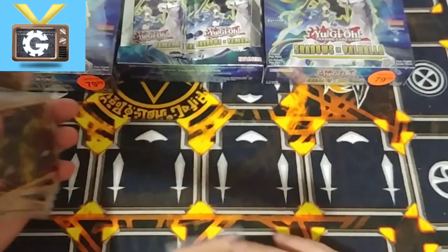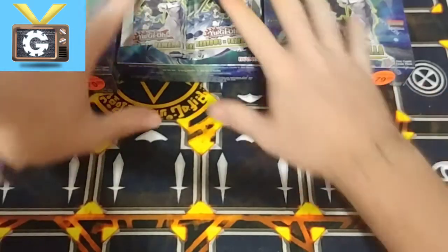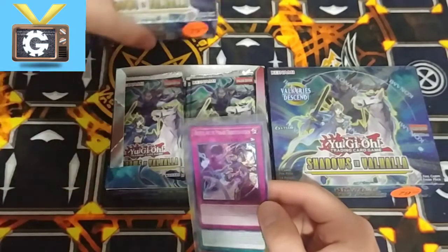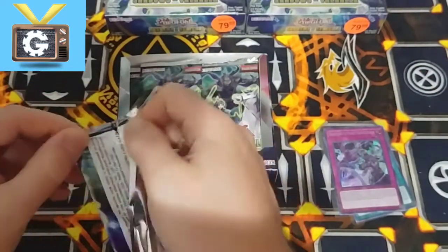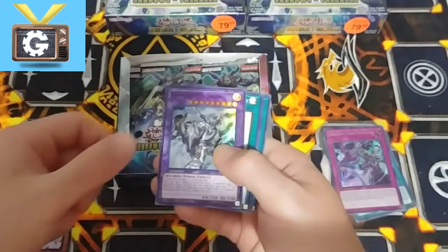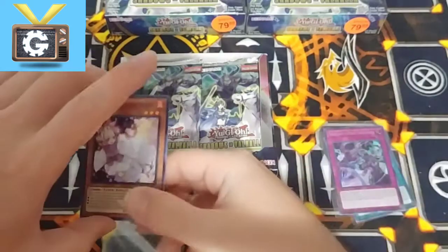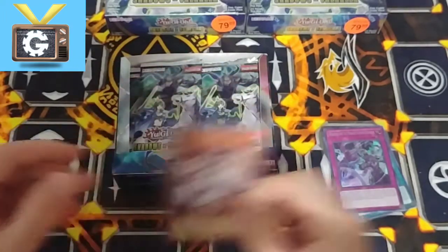Okay, that was it for the Eternity Code. Now we're going to see if we can actually do this very fast. So with the boxes — this is where I pulled to test the packs, the loose packs, just to make sure they were all real. We're going to continue with those. Right away we got our Ash — perfect. I want to just put the secrets on the side, but the Ash I am definitely going to sleeve. And also the Invoke Macaba, because those are actually going up in price.